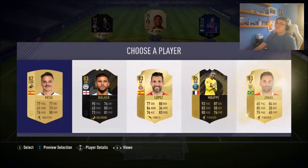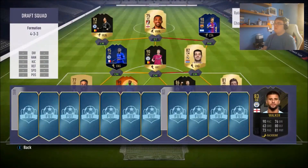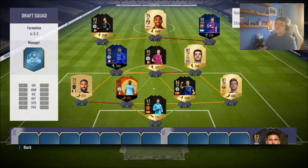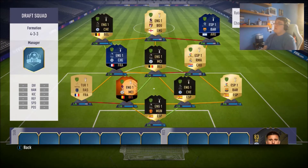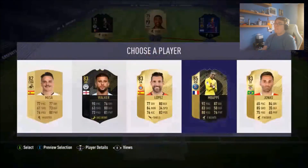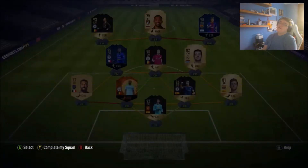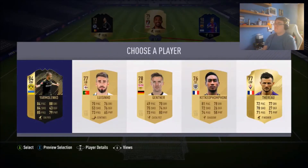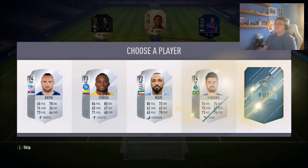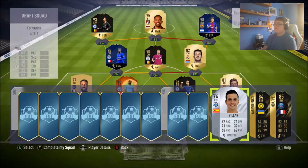Going to the reserves — this one doesn't look like it's going to be anything too good. We have Kyle Walker here. If we were to move to an all Premier League setup, we might need to use him, but Kanté is already at 10 chemistry and Walker would only be on 6 there. So I think I'm actually going to go with Mbappé here, just as a super sub. For the next reserve, nothing too great — we'll go with Yarmolenko from Borussia Dortmund.